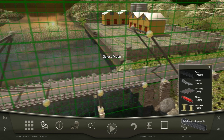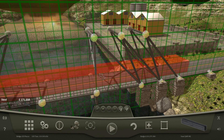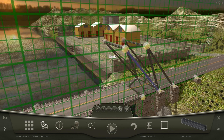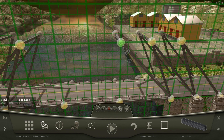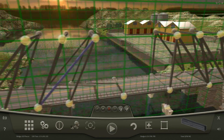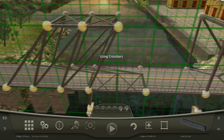I will just delete that, then down, and up, and up. Disable — there we go. So just going to connect this to that, and now we can re-enable crossbars, because we need it for this.